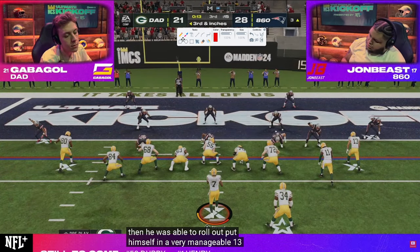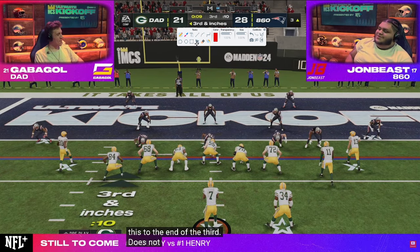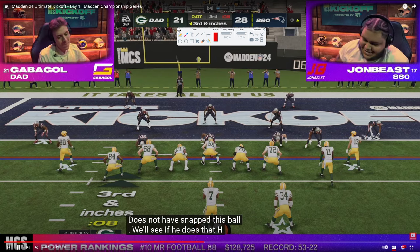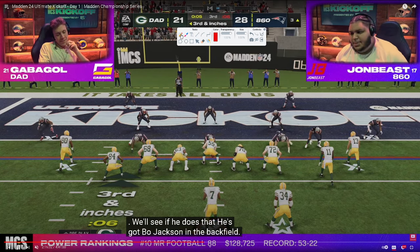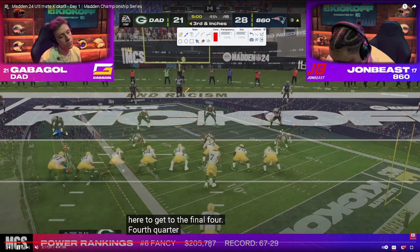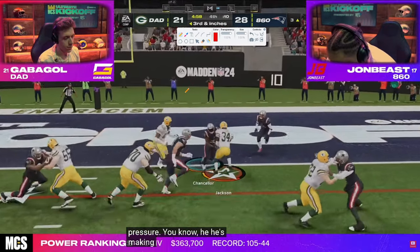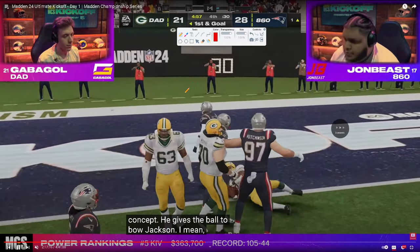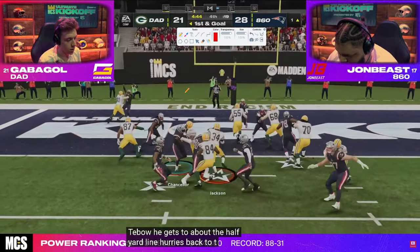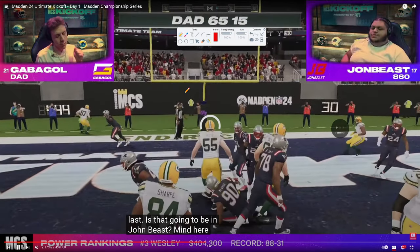Third and inches — kind of a big drive. Gab is going to take it to the quarter. Now we're in a tight situation. He goes in with the little running back zone run, gets the first and goal. Single back wing pair stretch — oh, he did get it. Ends up fighting in and gets a touchdown.